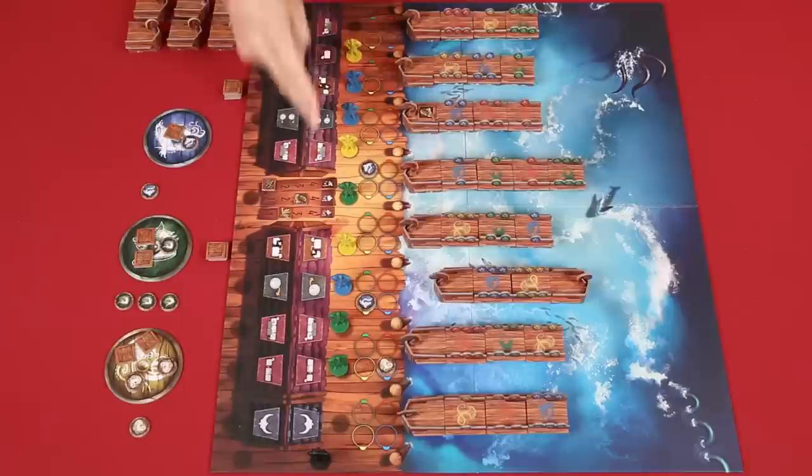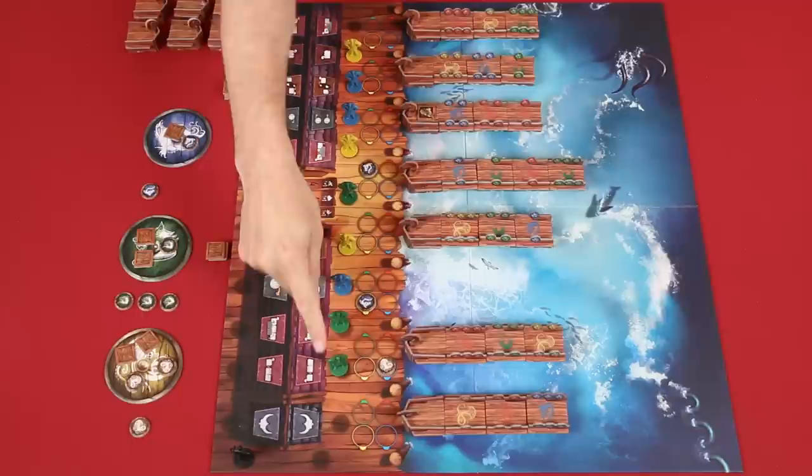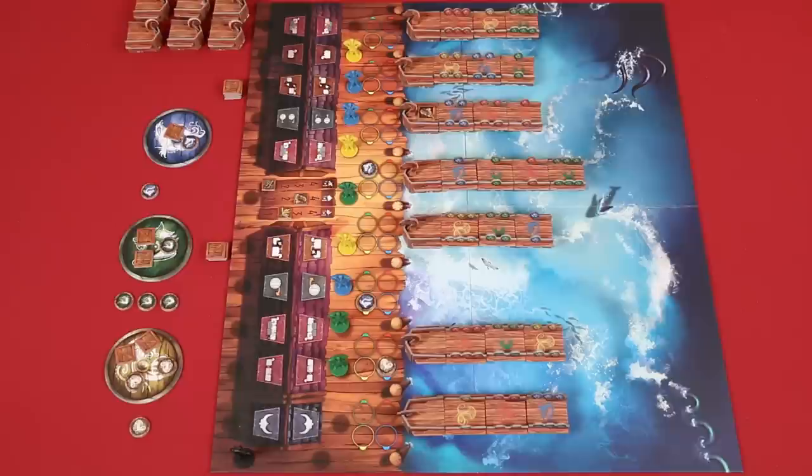The round ends after players have completed all of their actions and any ships that were set to sail have been resolved. You then move the Viking leader to the opposite side of the village and start a new round, this time with Vikings taking actions in order based on the new arrangement, but now moving to the opposite side of the village. So when taking actions, you're not only considering which actions you want, but also where it's going to place you in the turn order for the next round.